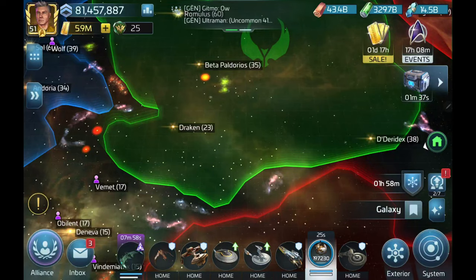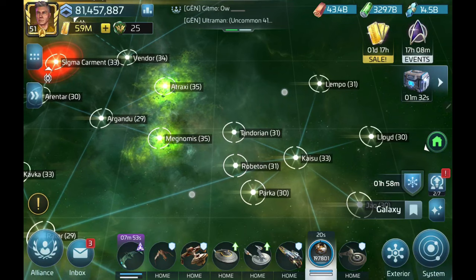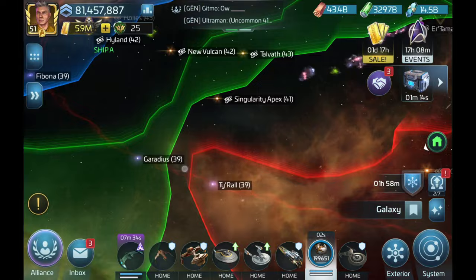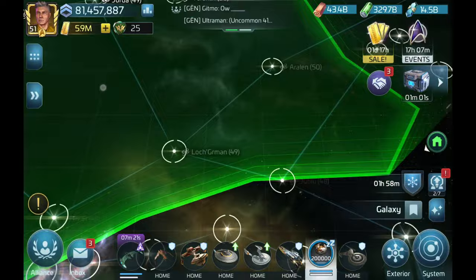Borg Solo Armada Systems are easily identifiable — look for the green clouds surrounding them. There are 9 systems, starting with level 35 systems in G3 Romulan space off of Argandu, up to a level 60 system called Oren Sigma 9.